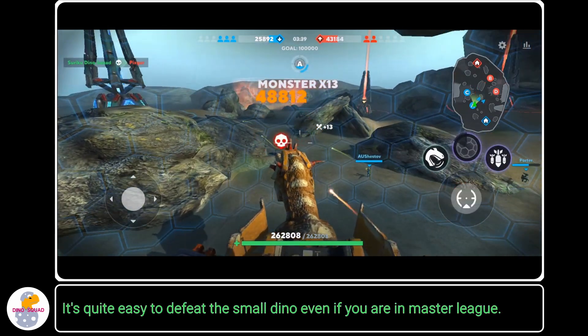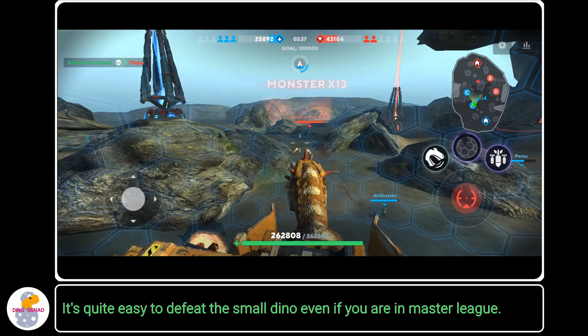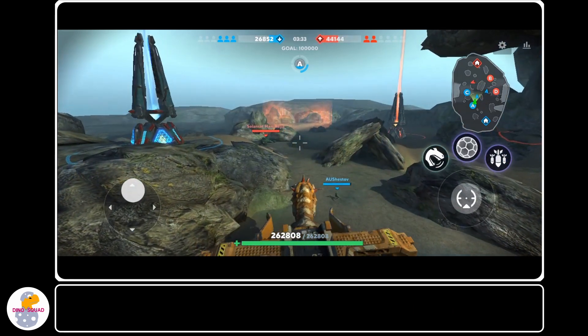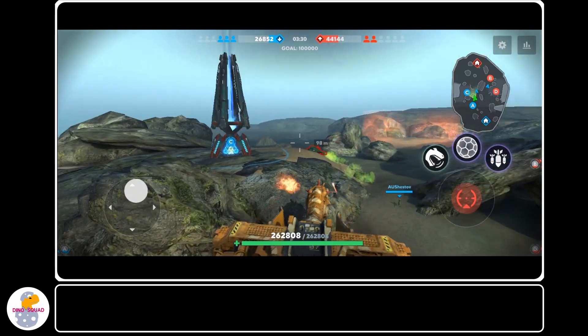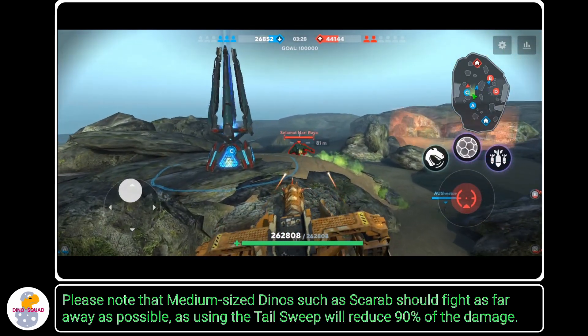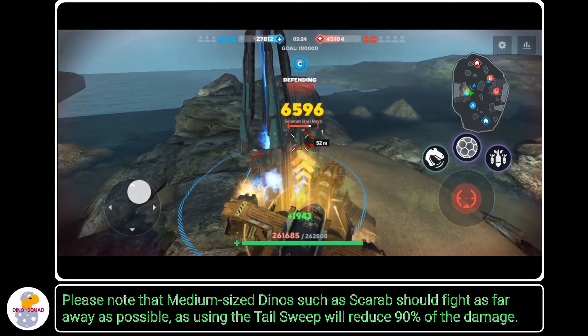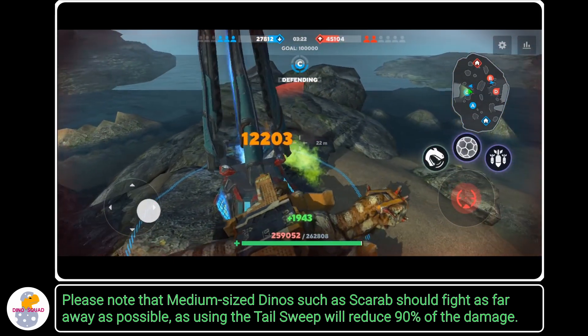It's quite easy to defeat small Dinos even if you are in Master League. Please note that medium-sized Dinos such as Scarab should be fought as far away as possible, as using the Tail Sweep will reduce 90% of the damage.